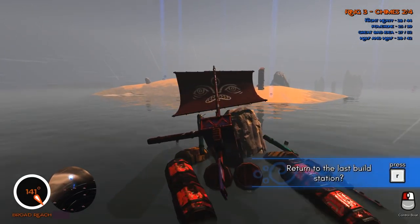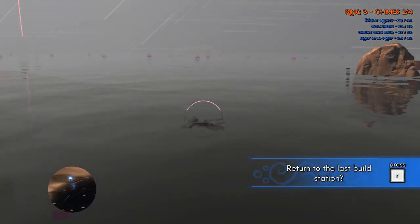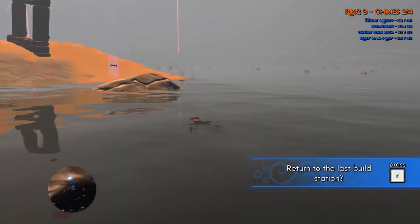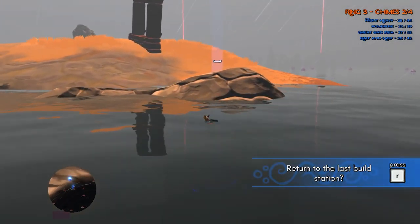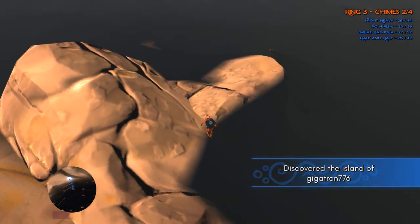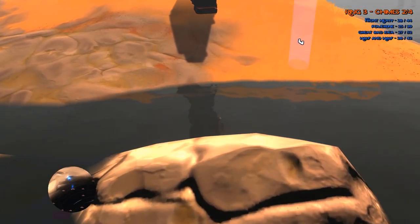Oh, hi. That was a random rock — it was almost completely invisible to me until the last second. Whoops. Oh well. Oh wait, no — that's one of my sails. It's like, oh, there's a cool thing underwater. The answer is, no, it's just a boat part from me.